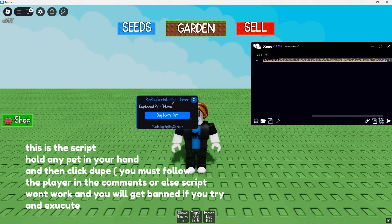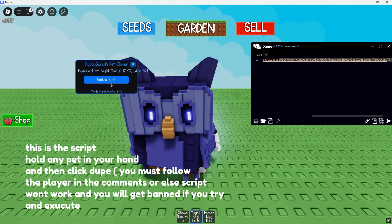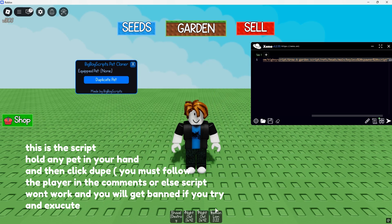This is the script. Hold any pet in your hand and then click dupe. You must follow the player in the comments or else the script won't work and you will get banned if you try and execute.